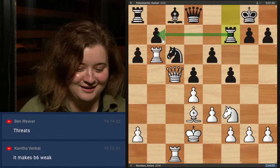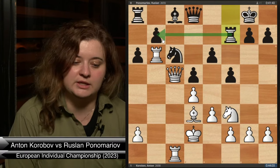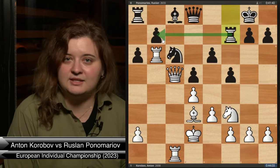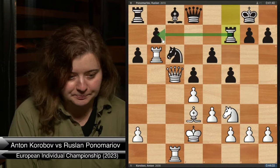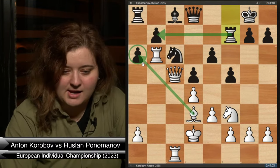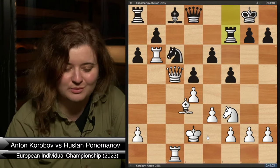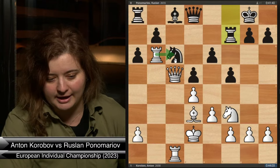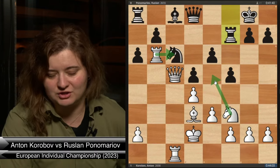He went for the pawn with Bishop takes a6. He probably thought that after a recapture, maybe he takes back and is tripled on the c-file, then Knight to e5 with a great position. But how can we improve White's position further? Black literally has no moves — the bishop cannot be developed, that pawn is hanging, and he cannot escape the queenside. We could open a file or just improve pieces, waiting to take when the time is right, since Black has no threats.